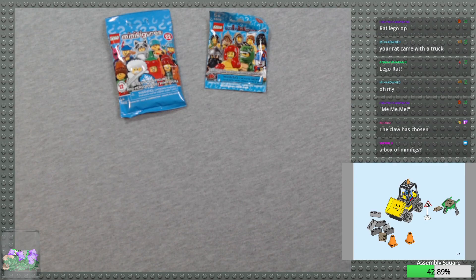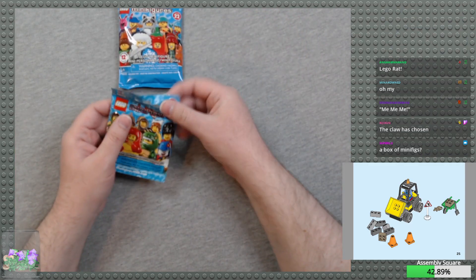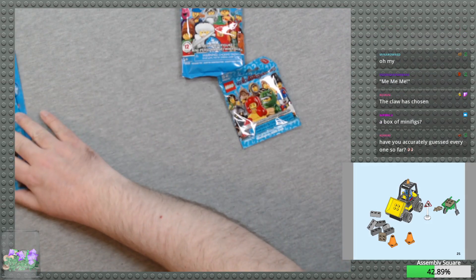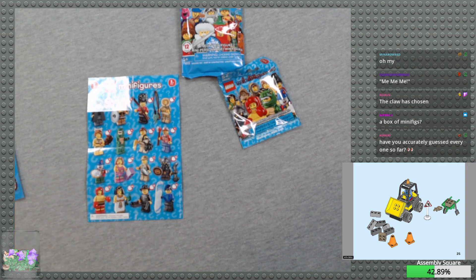The claw has chosen. Yes, a box of minifigs! All right, so first up we're gonna do Series 5, and let me go ahead and run a prediction — you can all guess what is in the minifig pack. Start the prediction, we've got two minutes. Let me get the sheet here. Also, let me go ahead and hide the instructions for the moment.